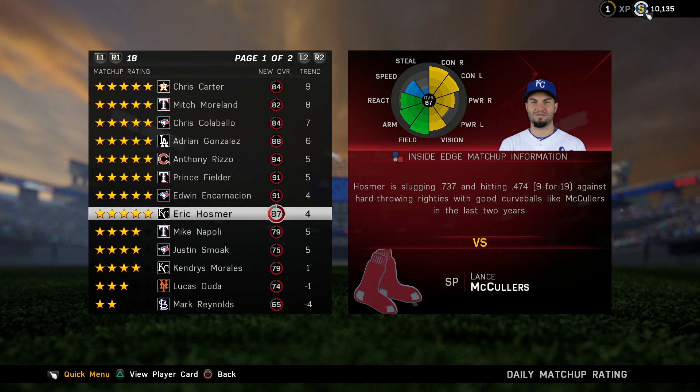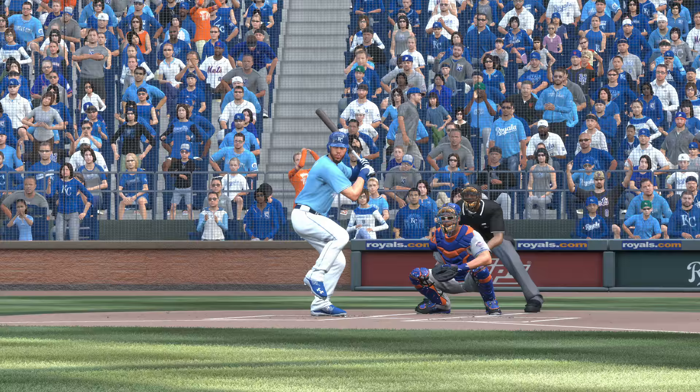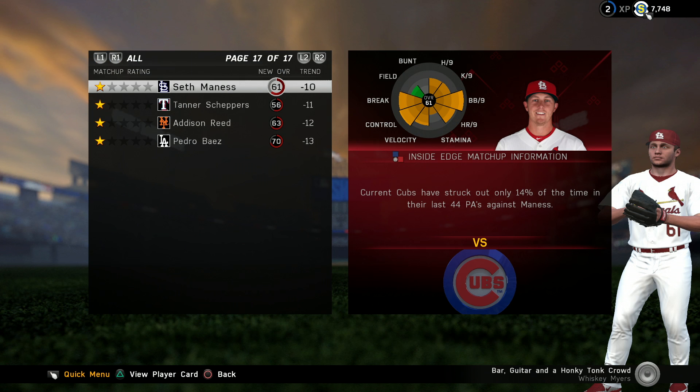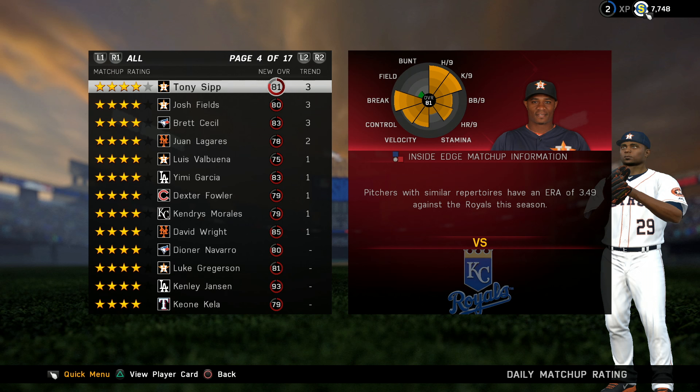Inside Edge gives a little bit of detail why — this was from a game in last year's postseason during the Division Series. Because of that game and that specific day, Hosmer gets this rating. And as you can see here, it's not just Hosmer — it's every player in the league that happens to be playing that day. Their matchup ratings go from one to five stars: one-star being the worst, five-star being the best, and everything in between.